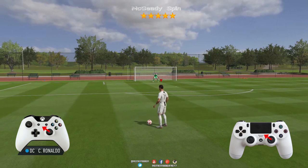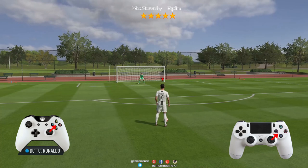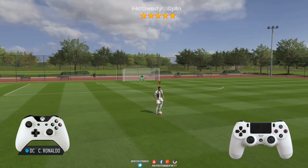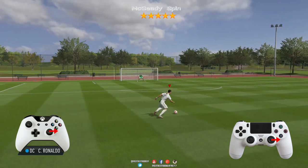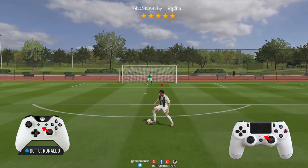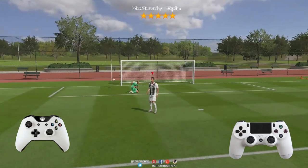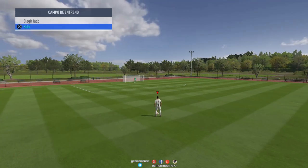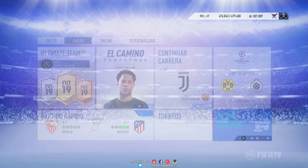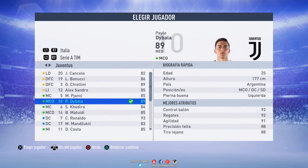Para el machetey spin, como estáis viendo, son 5 estrellas en filigranas. Para el verbatop spin son 4 estrellas. Son dos toquecitos: tenéis que hacer una L, la primera hacia donde esté mirando el jugador y la siguiente hacia cualquiera de los dos lados. Si vamos en diagonal, también tenemos que hacer esa L en diagonal. El primer golpecito hacia donde esté mirando el jugador y el siguiente hacia izquierda o hacia derecha, dependiendo de hacia donde queramos hacer el regate, hacia donde queramos salir.